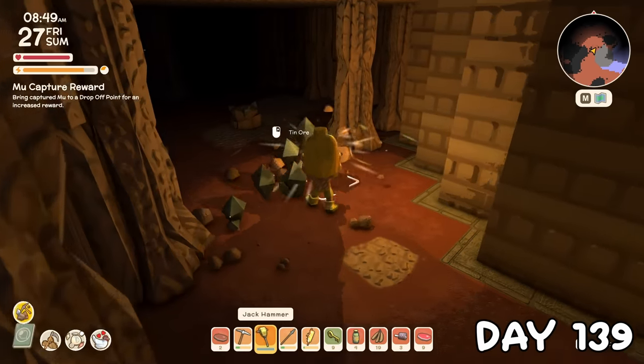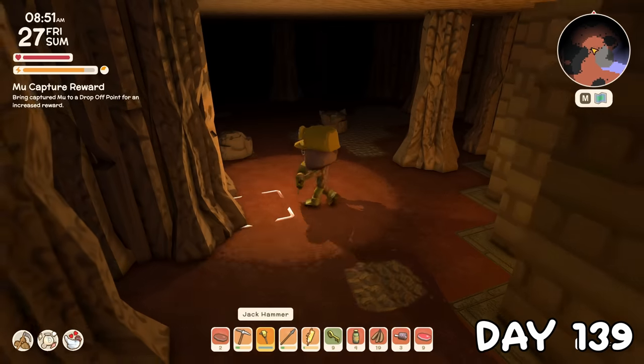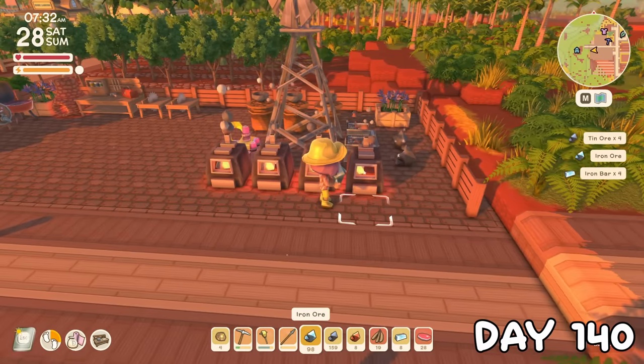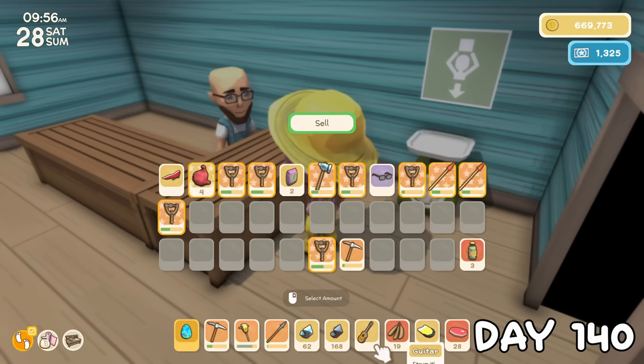Day 139 was a day of yet more mining, and today I hit the milestone of having mined a thousand ores. Along with 4 rubies and 2 fossils, here's everything else I found underground that day. On day 140, I hit the milestone for having crushed 250 rocks, and all that stuff we got yesterday sold for nearly half a million dinks.